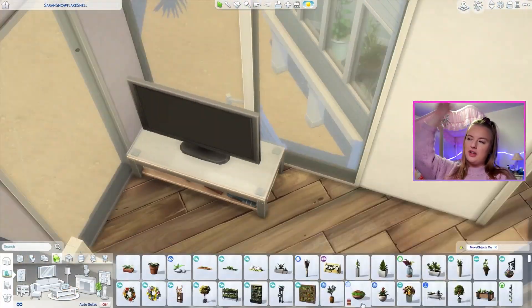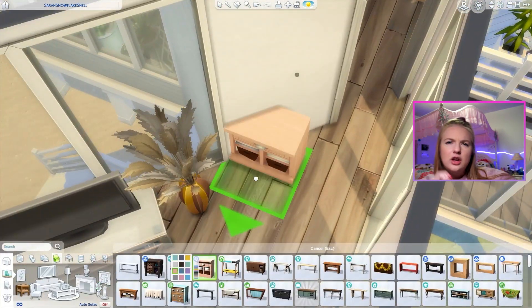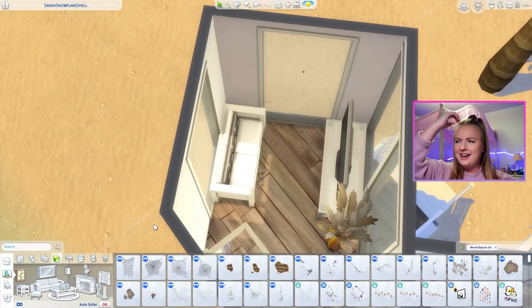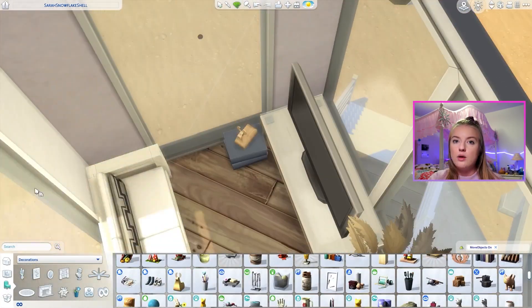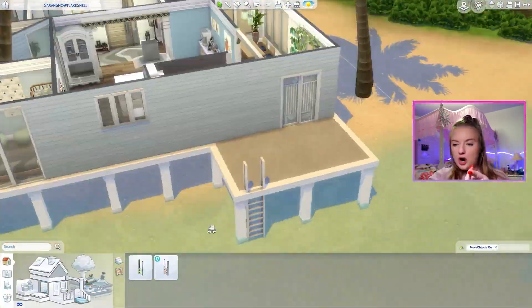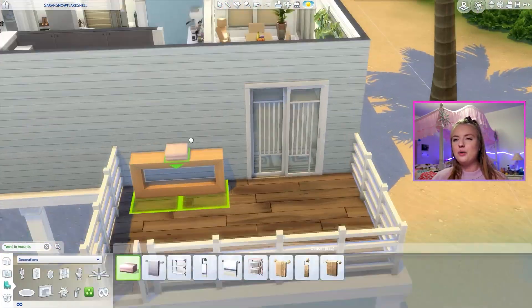I think we're just finishing up the butler's quarters. It doesn't have to be for a butler — that comes with Vintage Glamour, by the way. There I go using that llama again — I cannot not use that llama. If you want to download my build, I recommend buying Dream Home Decorator because I love those boxes and the llama and so much from that pack. I just generally recommend buying that pack — it doesn't have to be about me.